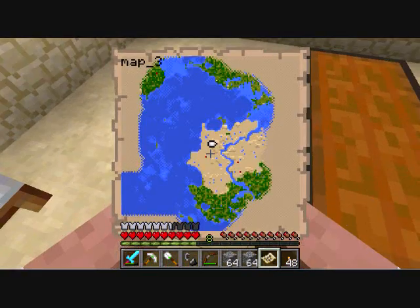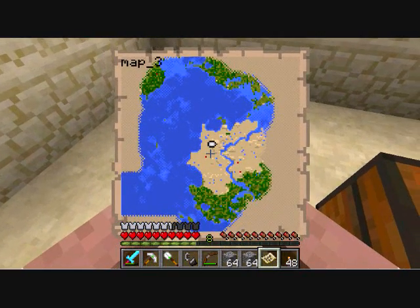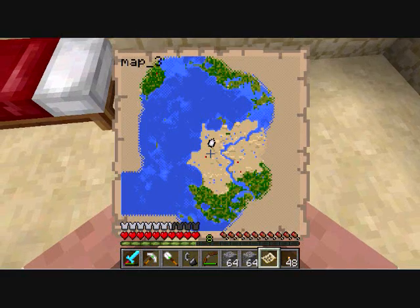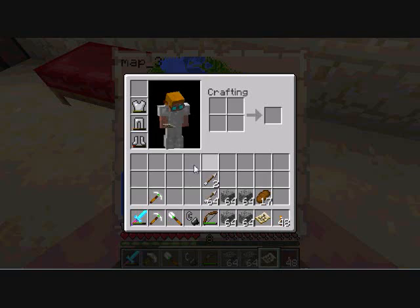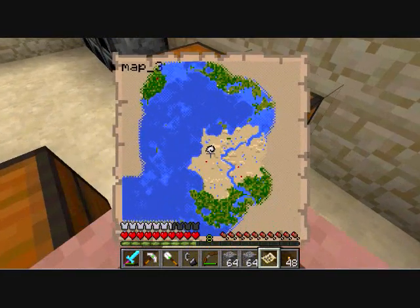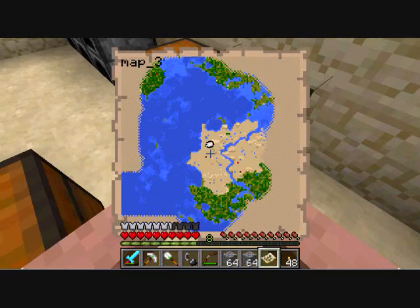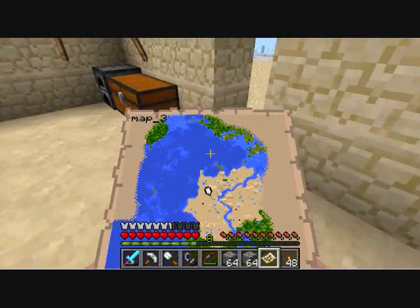I just wanted to show you guys that I did explore some of the ocean, because I went back to the old base to get the sand, and then when I came back, I realized I could just go up and around this way. It would just be much easier to get to the base. There are a few islands out there - really small ones. This one right here is apparently the biggest, but still, it's a very small island.